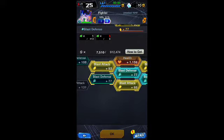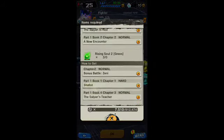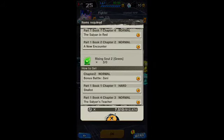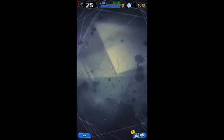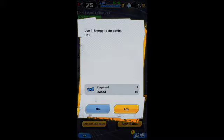Here's what you want to do: go to 'How to Get.' Right here it says Rising Soul 2 Green. I'm going to choose the Shallot hard level even though I'm probably going to get my butt kicked — we'll see what happens, I'm feeling pretty confident.